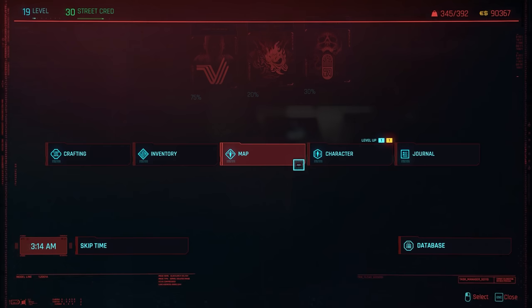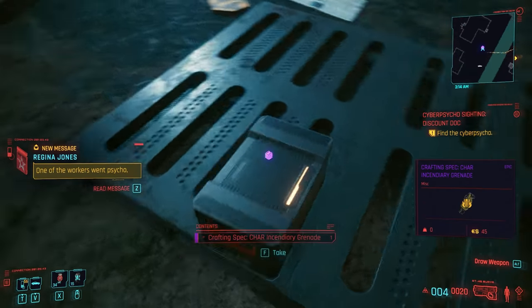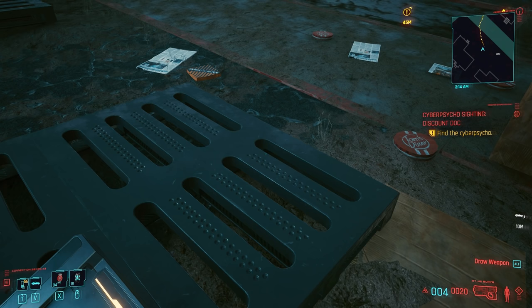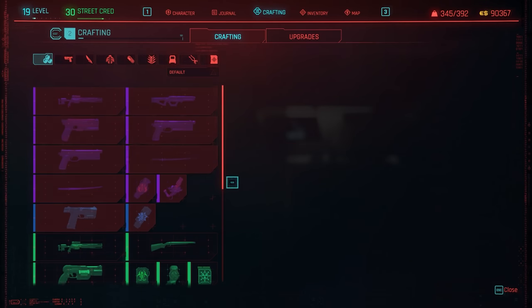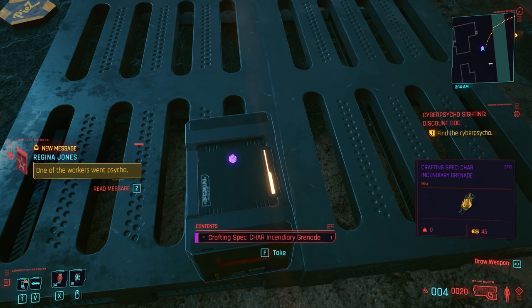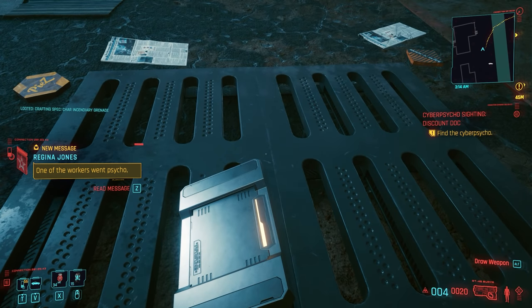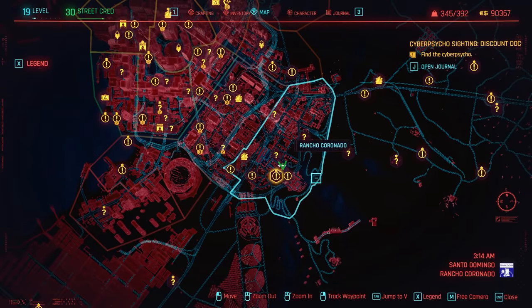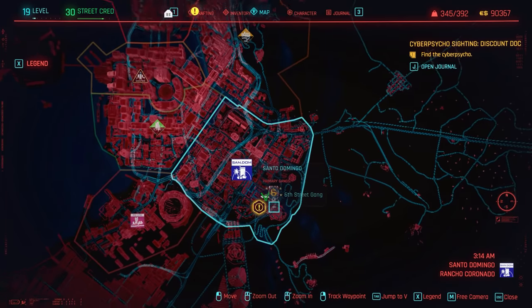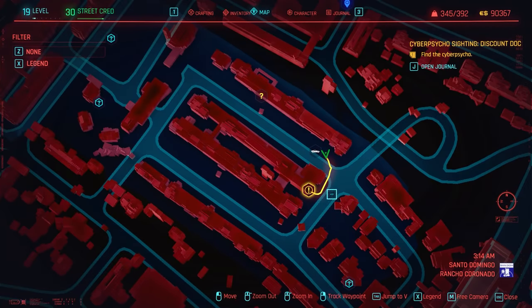Another easy freebie is the Chар Incendiary Grenade blueprint in Santo Domingo — an epic quality grenade you can find at this location. Just walk up, there'll be a crate or box with the plan, click it, and you have it learned. To craft epic items you do need 12 in the appropriate attribute and the right perk, but if you spec into it, it's very valuable — it only takes one common and one uncommon component to craft, but breaks down into epic and rare components. You can use this to easily farm components or sell them for money.